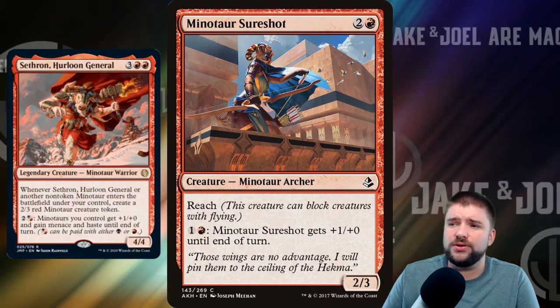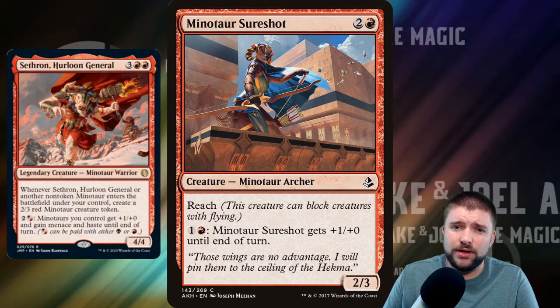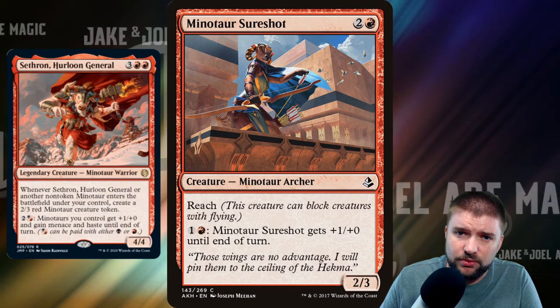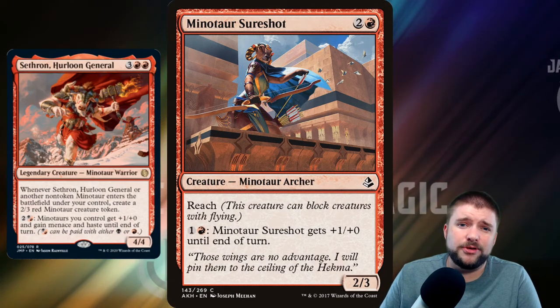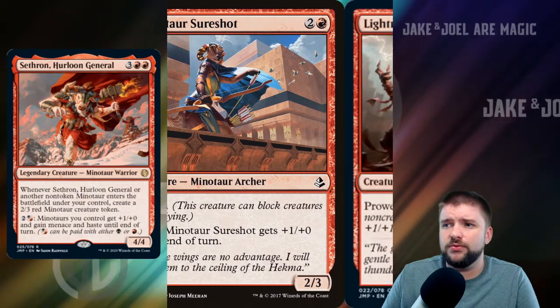Minotaur Sure Shot — here's another place you can dump mana. A 3-cost 2/3 with Reach, which can address a weakness of this deck since we don't have a lot of flying — never seen a Minotaur with wings. Pay 2 and it gets +1/+0 until end of turn, so technically it should be able to shoot down any flying creature that's a problem, depending on how much mana you've got.